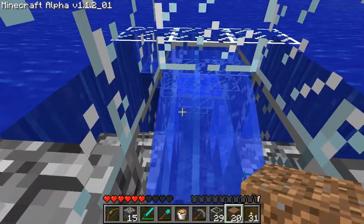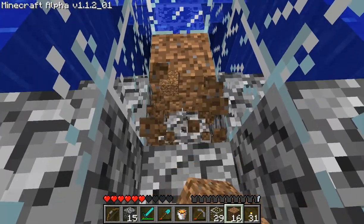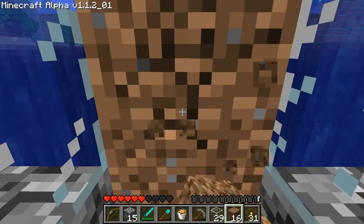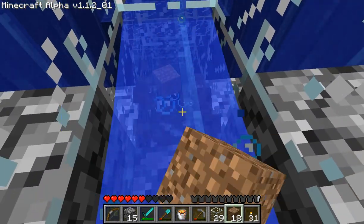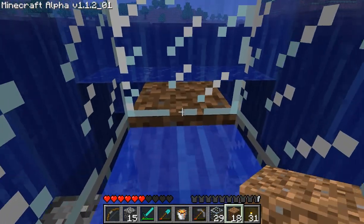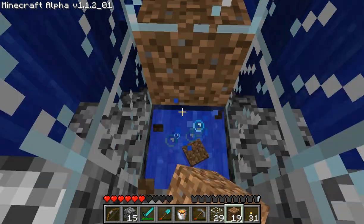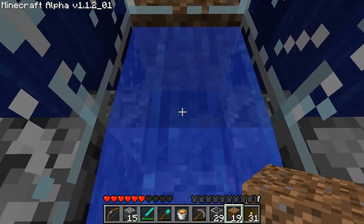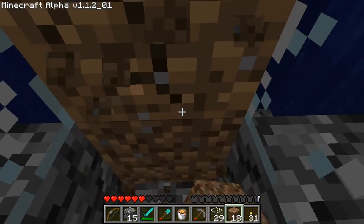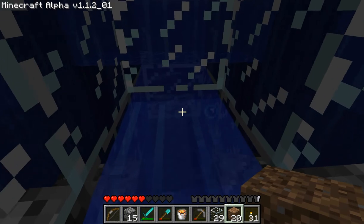Now the water's gone. Basically you just continue this. When you put a block there, it eliminates the source block that's there — dirt takes precedence. So you can essentially eliminate all of the source blocks. You just do this. Takes a while, but we're almost at the end.